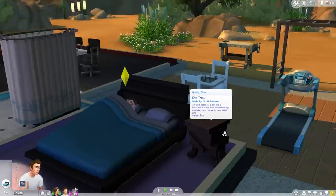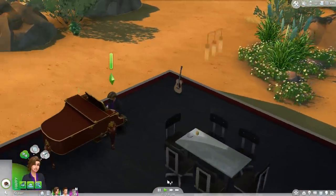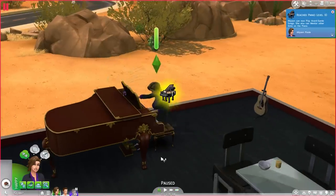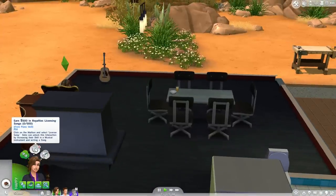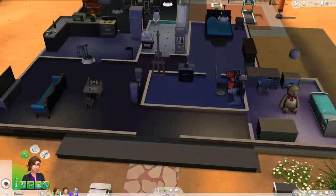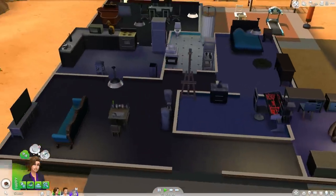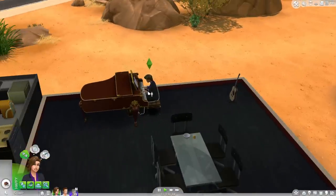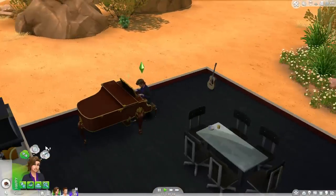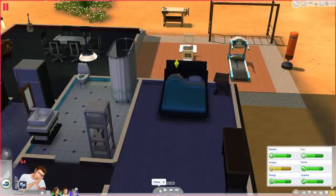He's now reached max scale in piano. It keeps sending me here - I can sell my music. Does anyone know how I can do this? It says earn 500 from royalties licensing songs, click on the mailbox - which I'm trying to work out. It's literally the mailbox outside but it can't be that. Sims can unlock this interaction by increasing their skill - so I should be able to do it. If anyone can help me figure out where I can license my songs please let me know to make a bit more money.